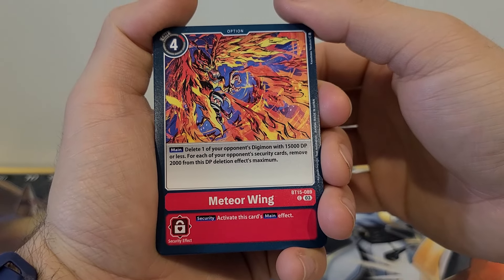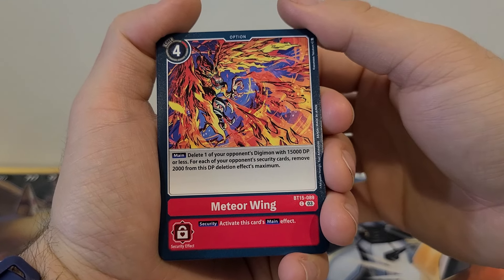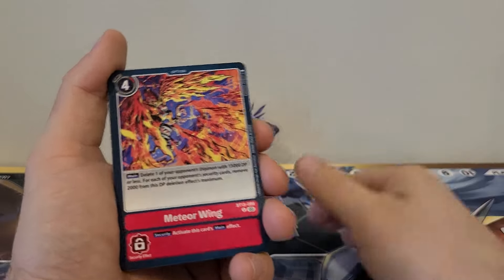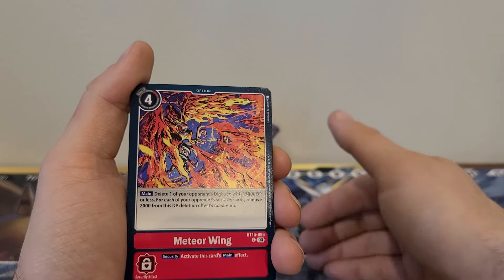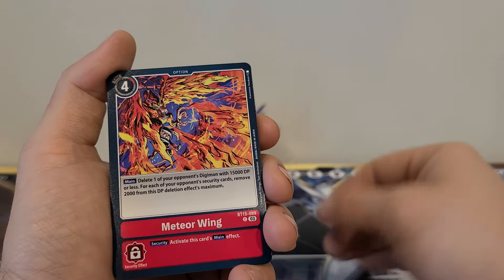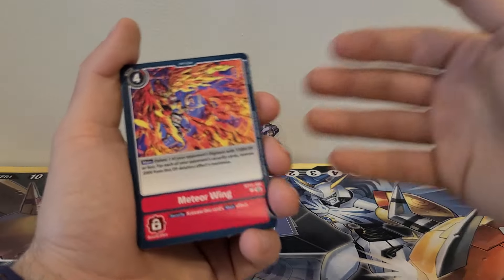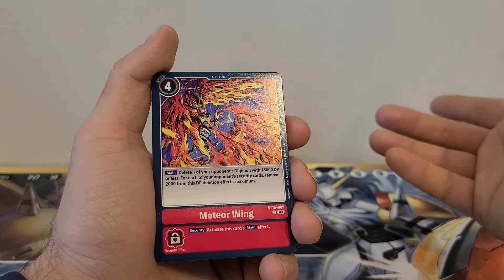Meteor Wing: 4 play cost. Main: delete one of your opponent's Digimon with 15,000 DP or less; for each of your opponent's security cards, remove 2,000 from the DP deletion effect's maximum. Security: activate this card's main effect. So at the start of the game it's only 5,000; as you're aggressive and take out more security, it goes up. This is really only going to be useful when the opponent has three or fewer security cards — then you're looking at 9,000 to 11,000, which is when it starts being better. I think it would also go great in the Galamond deck if the modifier applies to all deletion effects.